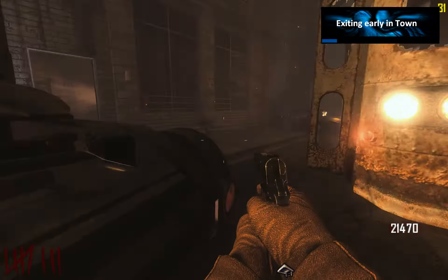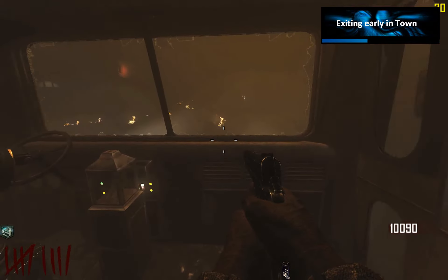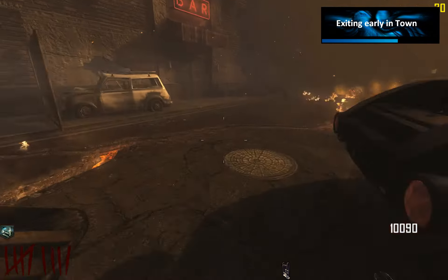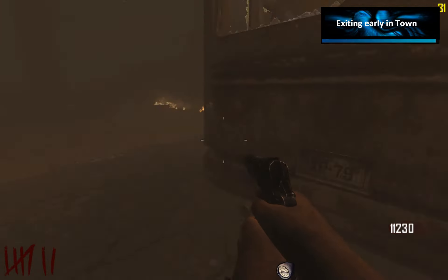Here's a very cool thing: you can exit the bus in the town a little bit too early. That way you can sneak through there and reach the center of the town without spending the points for the bank door. Or you can simply exit the bus way too early and then just run around it.